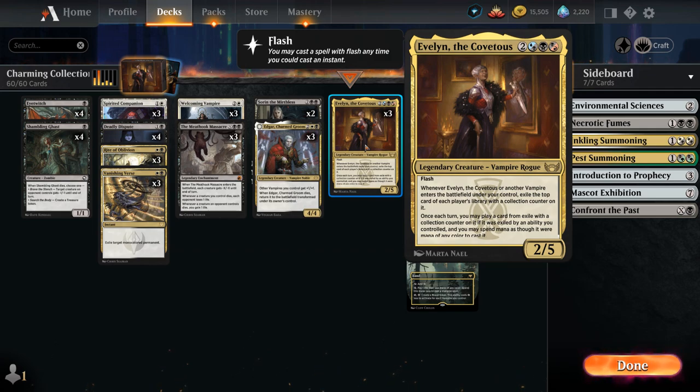She's a 2/5 legendary vampire with flash, and when Avalon or another vampire enters the battlefield under our control, we get to exile the top card of each player's library with a collection counter on it. Once each turn we can play one of those cards from exile, including lands, and we can also spend mana as though it were mana of any color to cast it, to help us cast spells from the opponent's deck as well.